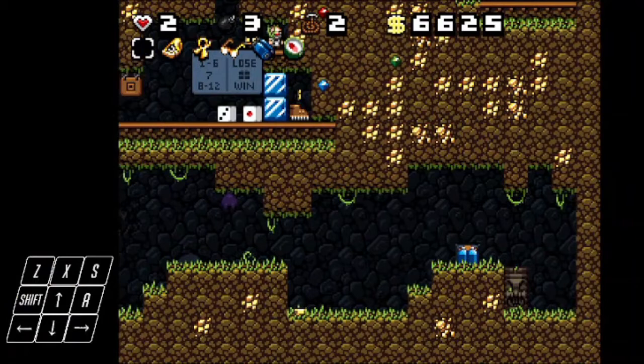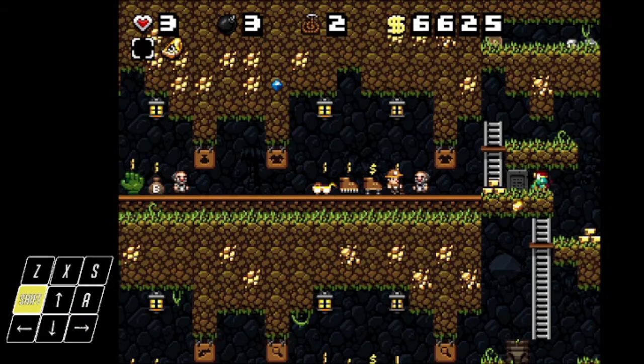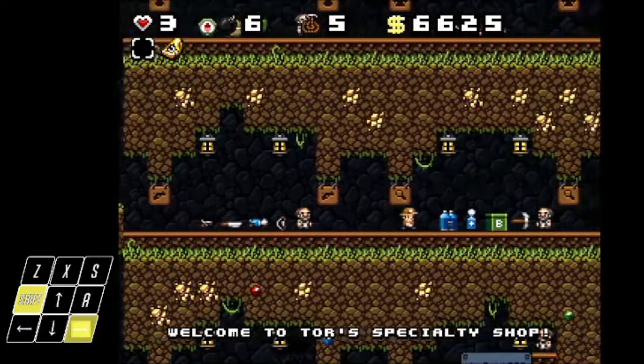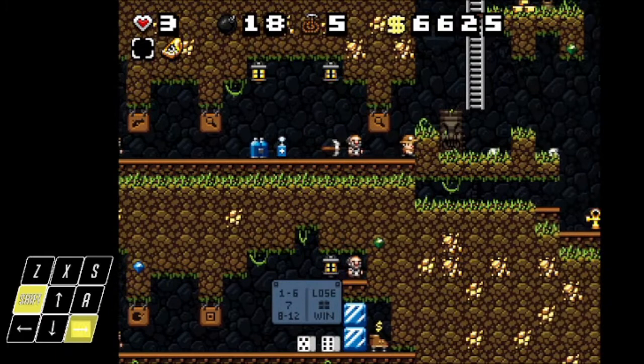So how does it work? Whenever you aggro a shopkeep, all the items in their shop immediately become free. Like, all these items right here are free, as well as all the items in the loaded area — the unloaded area is called the frozen region, so anything in the loaded area is in the warm region. All these items that were loaded are now free, and these shopkeeps aren't aggro.